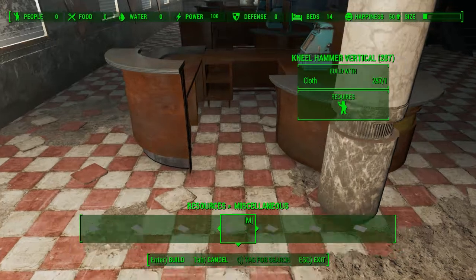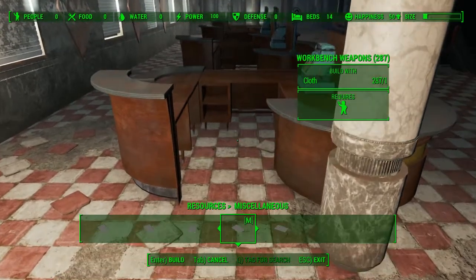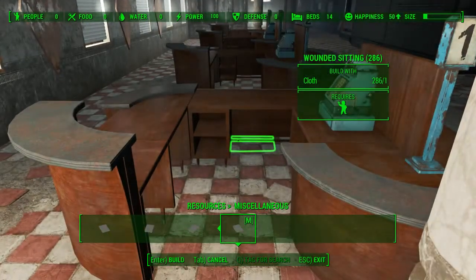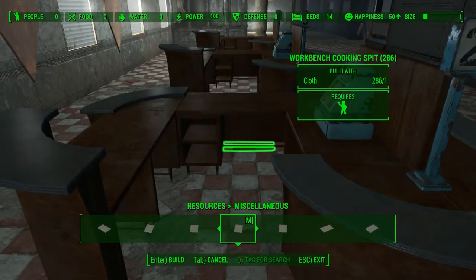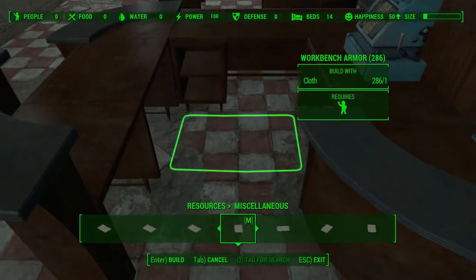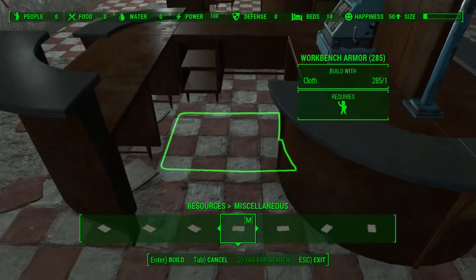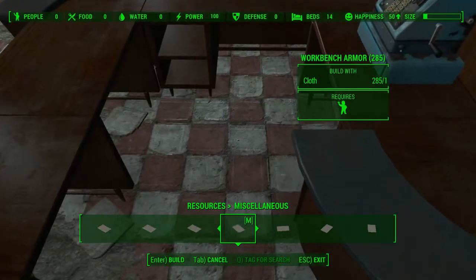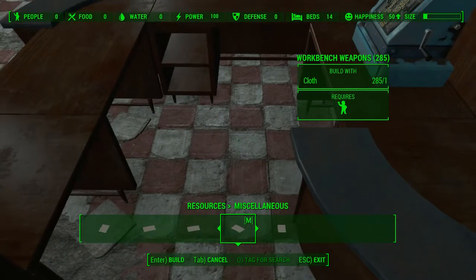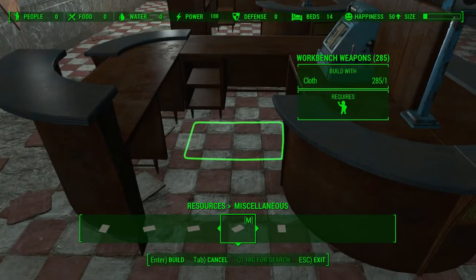I think it's under W for workbench - yes, workbench armour, workbench weapons. I don't know how well people are going to do with this. I don't know whether they might phase through the floor when they're doing this or what kind of results I'm going to get, but it's worth trying. I think this would be a good little work area for my settlers, or for the Minutemen who reside here.